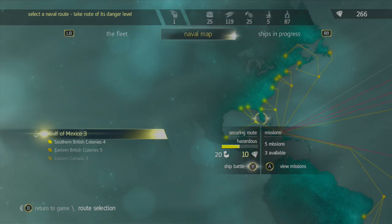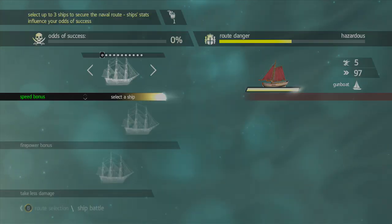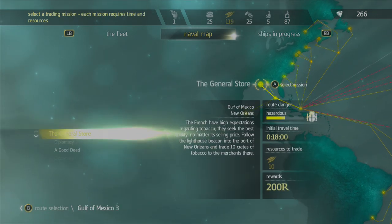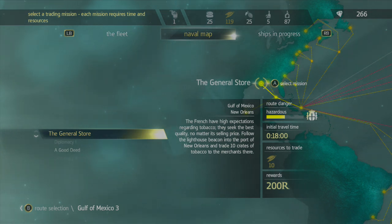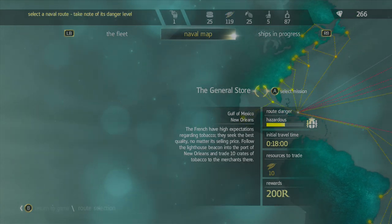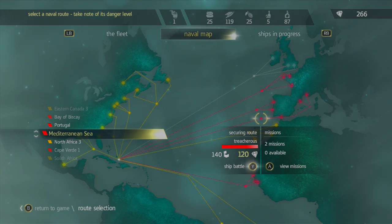Let's go ahead and start with something easy. If you look at the securing routes, you can go into a ship battle and it'll show you this screen. In some cases, if your ship is good enough on the actual route, it'll say you can complete it 100%, like so. But if you want to acquire goods that you can use for trading, you will have to go into ship battles. So let's go for a fairly difficult one — we have missions. There are seven total missions and three that are available.